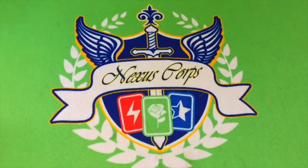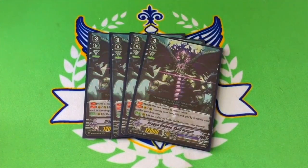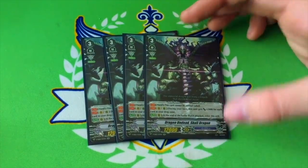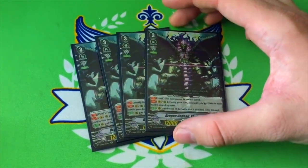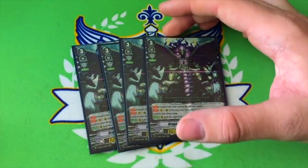We've got 4 copies of Dragon Undead Stoll Dragon. From hand it can't be normal called, and on Vanguard or rear during your turn it gets plus 2k for each card in your drop zone. At the end of the battle it attacked on a rearguard circle, you retire him. On paper this looks bad, but he's got the Protect Gift which means if you have to ride him, it's not the end of the world because you're at least getting power for everything in your drop zone, and you can use the Protect Gift to liaise you into Baskirk.